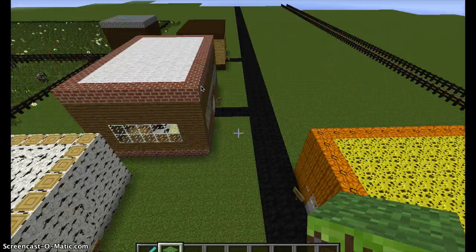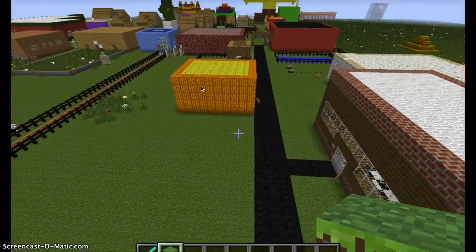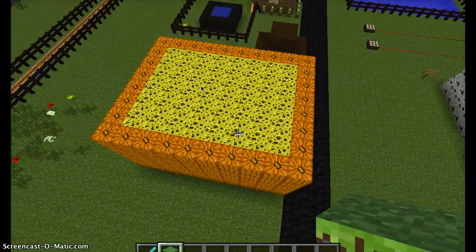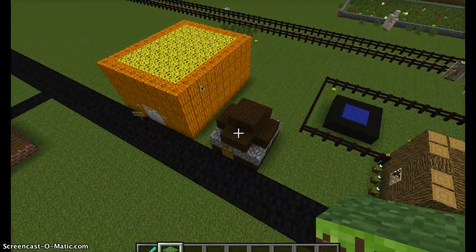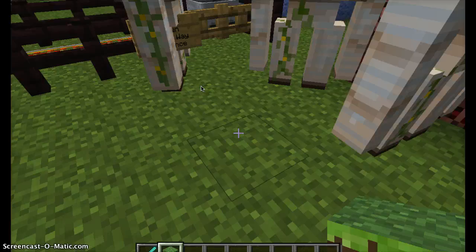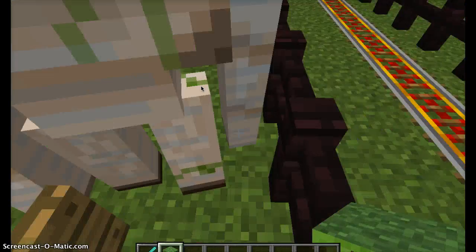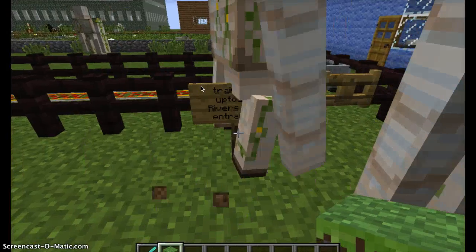Chipotle is right there. Riversway Dairy is right there. The Riversway Head Shop is right there — literally, they sell heads. Hut. The railroad to get out of here. Train to uptown Riversway entrance.